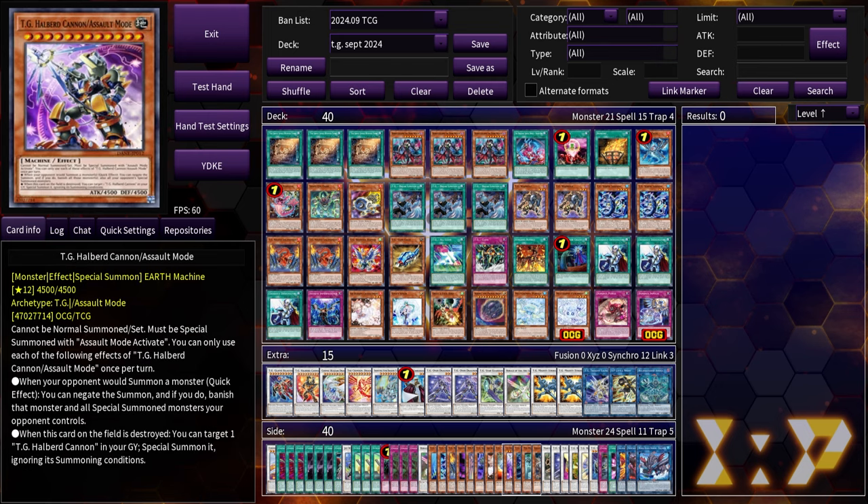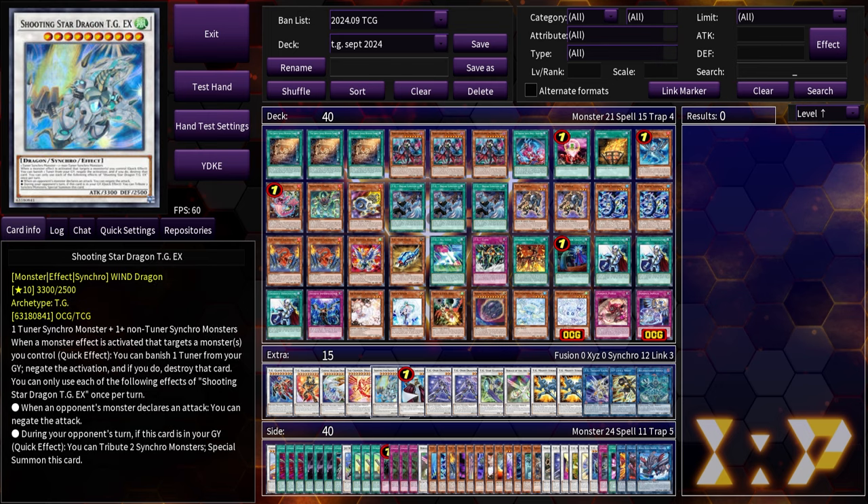Glaive blaster can bring back any monster ignoring summoning conditions as long as it was properly summoned the first time — it can bring back halberd cannon, it can bring back blazar. It cannot work with TG halberd cannon assault mode, unfortunately. If glaive blaster actually worked with halberd cannon assault mode we would be playing it — I had a line where I could have made it but the wording just doesn't work that way.